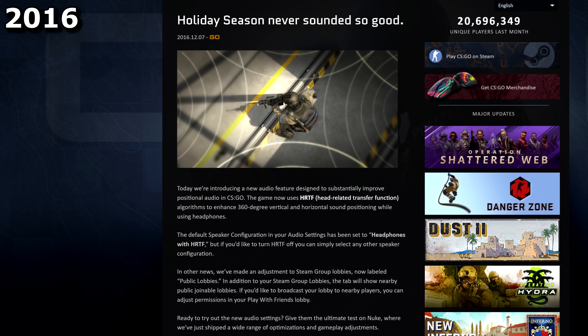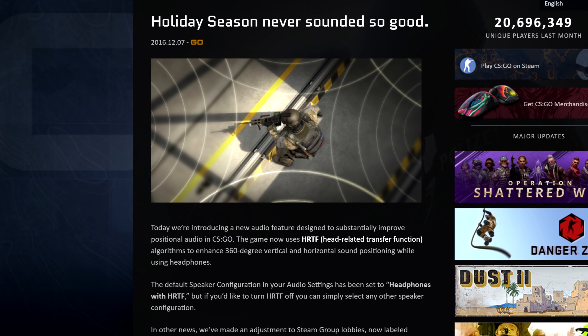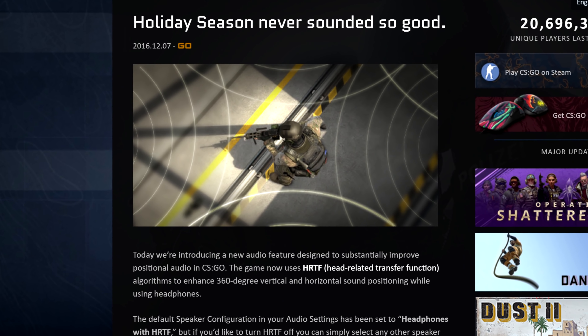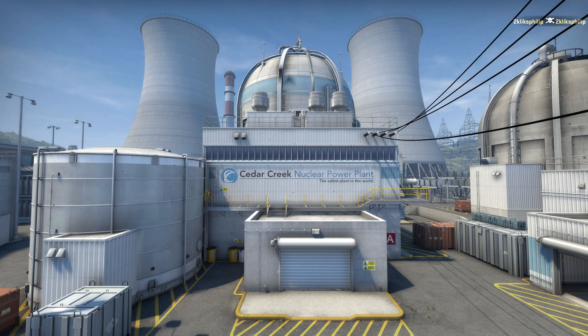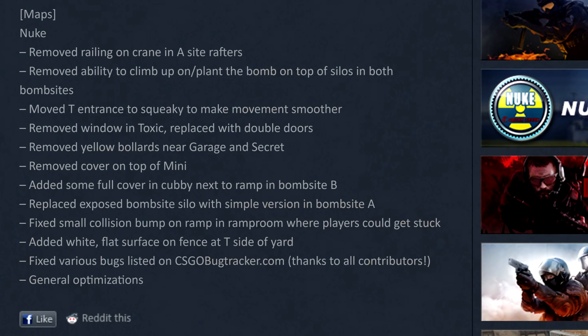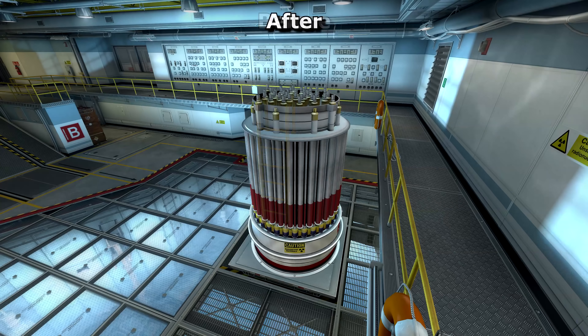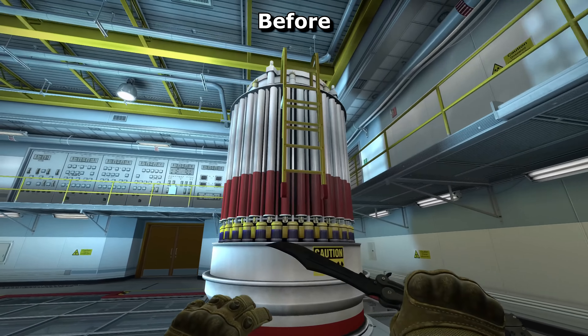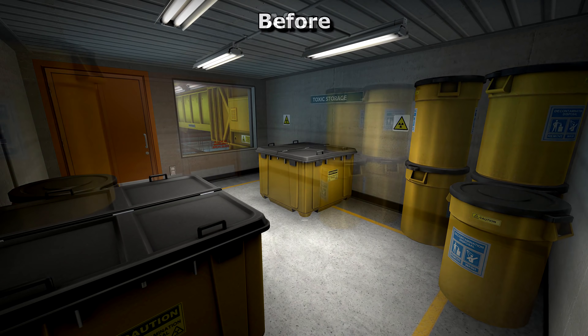In 2016 we got HRTF audio. People still complain that it's hard to know which direction a sound's coming from, but before this update it was even worse. I suspect all of these changes were made to help with the vertical nature of the map Nuke, because on that map players were always getting confused about which site the bomb had been planted at. That map got a few changes too — you could no longer plant on the tops of the silos on either site, and the railings above the sites were reshuffled around. And we got a new room in B that was later removed again.